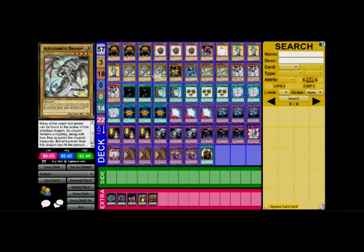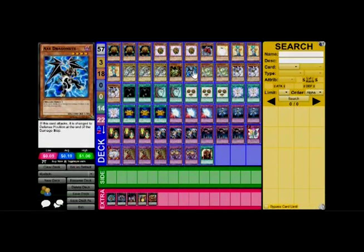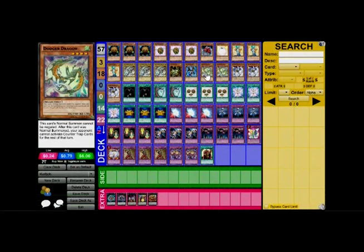Then we've got three Alexandrite Dragons. Next up, we've got one Cave Dragon, another four-star 2,000 attacker. An Axe Dragonute, another four-star 2,000 attacker — plus, when it attacks, it's changed to defense, so as long as you don't screw up, it's kind of hard to destroy it with just attacks and cause you damage. A couple Dodger Dragons — not Mirage — because it can't be negated, and it's good for if you want to pull out an all-out offensive, because your opponent can't activate trap cards the turn you play it.